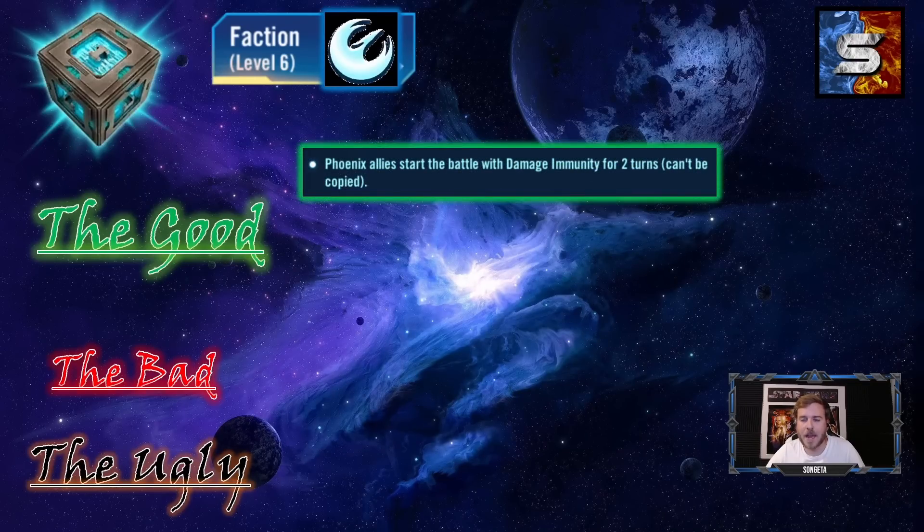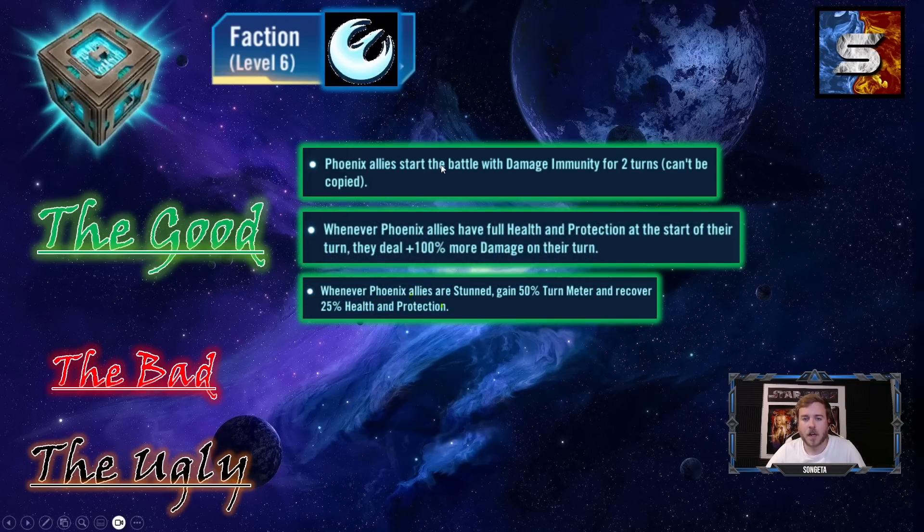Now for the Phoenix faction. One good mechanic: all Phoenix allies start with damage immunity for two turns. It's dispellable, not undispellable, which is the only weakness. Phoenix is best used on offense, and this is very useful there. Another: whenever a Phoenix ally deals damage during their turn, they deal 100% more damage. But Phoenix gets most of its damage from attacks out of turn, so this is less powerful than it appears since it's only on their own turn.